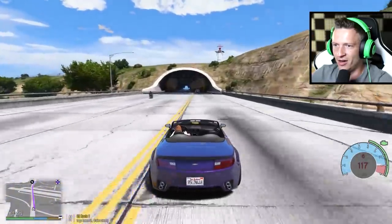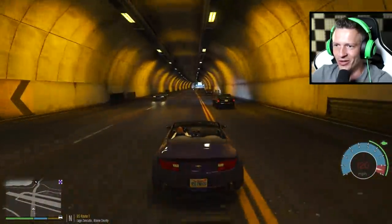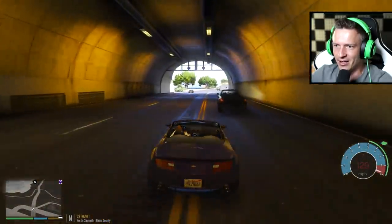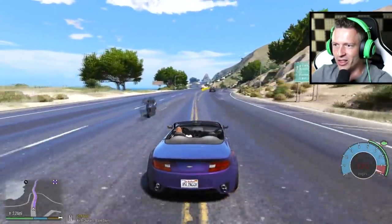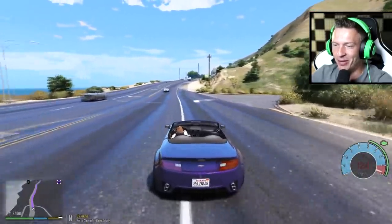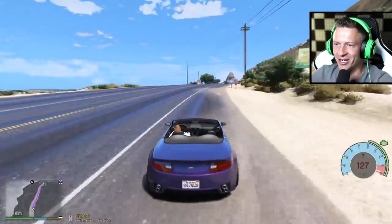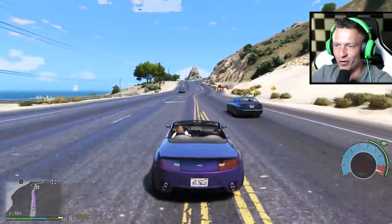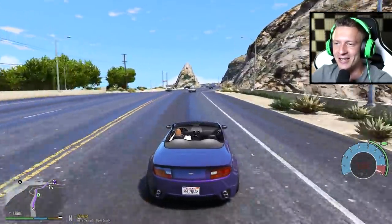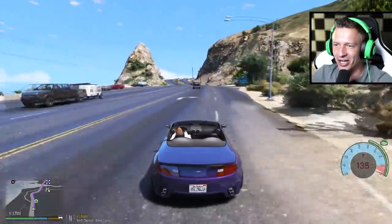We're going to open it up right here. 118... 120... 124... 127... 129... 131 just blinked, and I think that might be the top speed. That's actually very quick for a GTA V Rockstar vehicle. 131 miles per hour was the top speed — if you guys guessed it, great job.